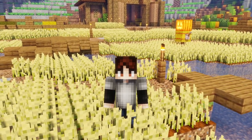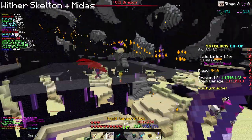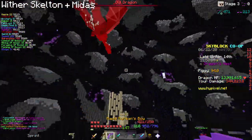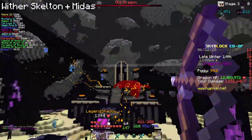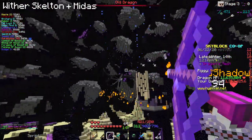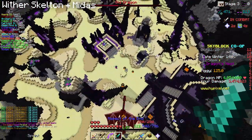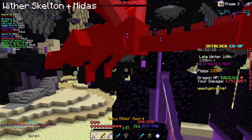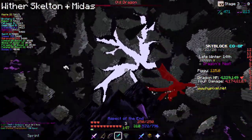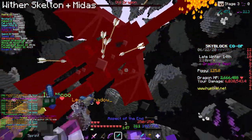Bear in mind that I'm going to get an old dragon, so it has more defense but it also has more health, so the damage should be about the same. I'm going to be using the Wither Skeleton pet with a Midas.